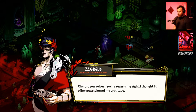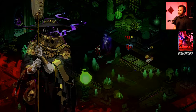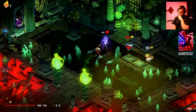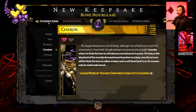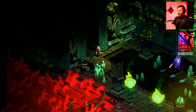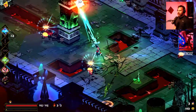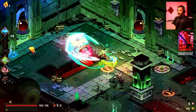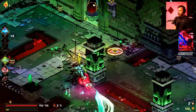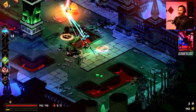Zagreus offers Charon a token of gratitude — Charon insists on giving something in return. Looking at keepsakes... I might be misremembering, but I thought his had something to do with gold in the shop. Actually I think it's a different keepsake — the purse has gold in it, so I'm misremembering which one that is.